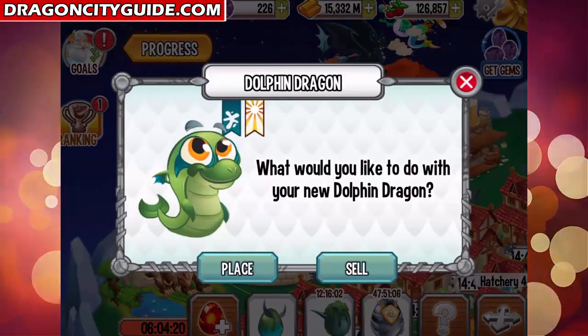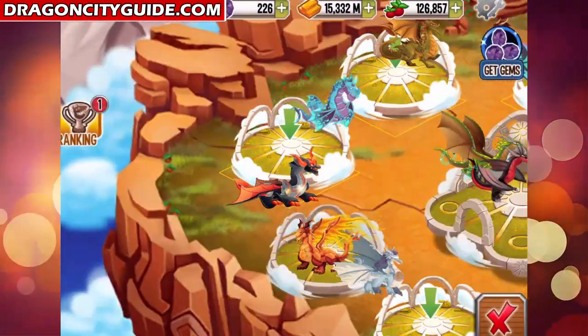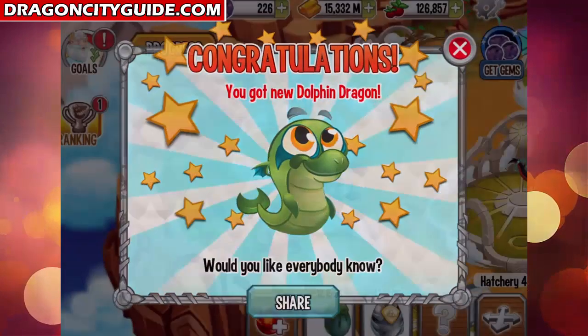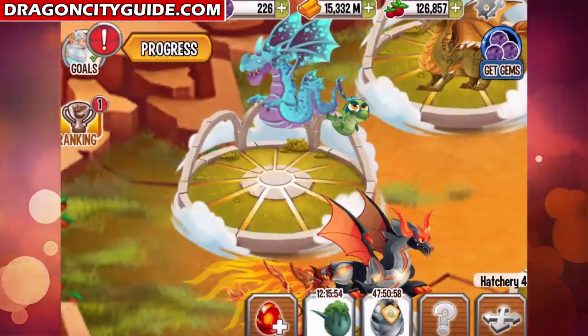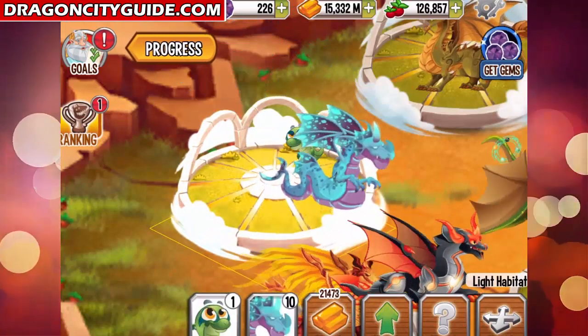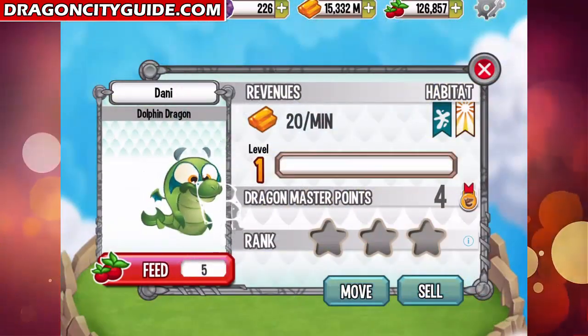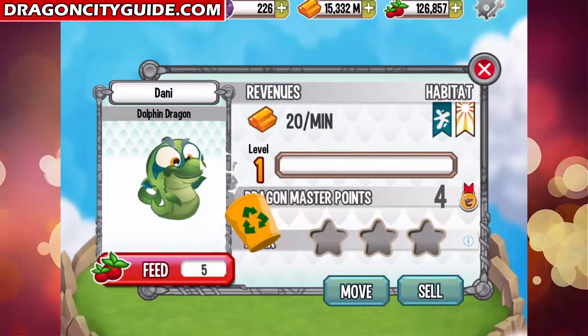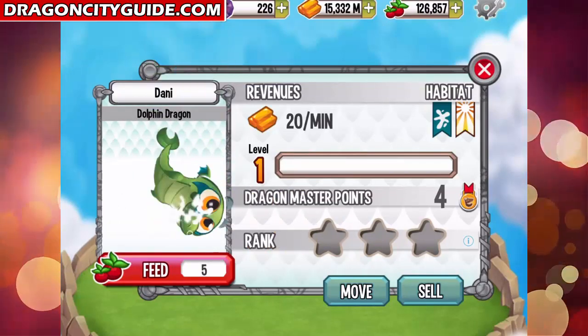Let's spit it up for 13 gems and place it into a light habitat right here. Check it out — the Dolphin Dragon, dolphin baby dragon, very nice eyes. Nice design, and he likes to eat plastic or recycle.